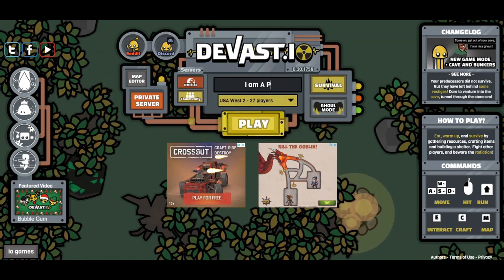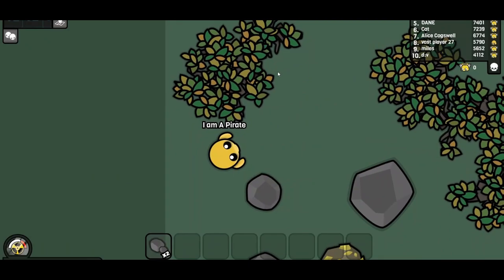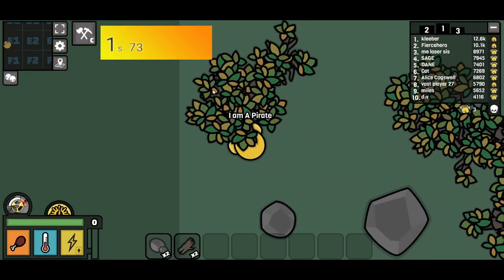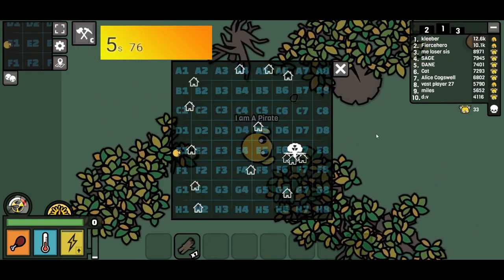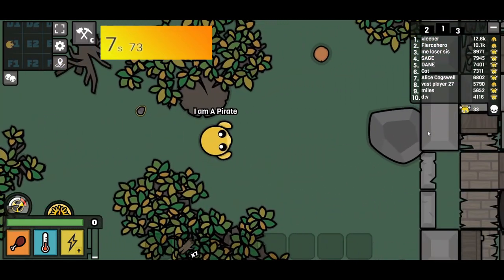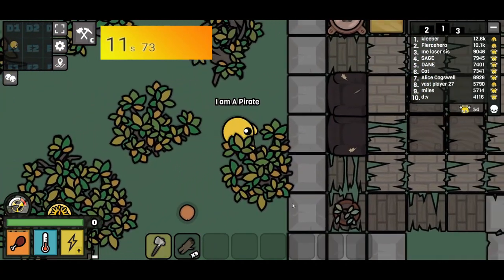To start off, name yourself something random, choose a quiet server, nothing unusual. One major difference from other speedruns you may have seen is that I started off at 50% day, not the usual 0% day. The reason I do that is because it saves you about 2-3 minutes on the speedrun. I'll explain why and how later.